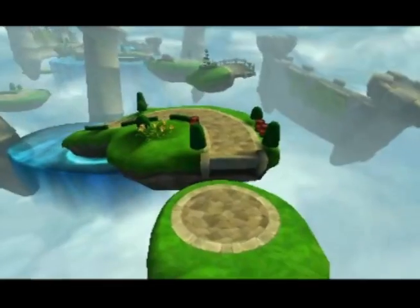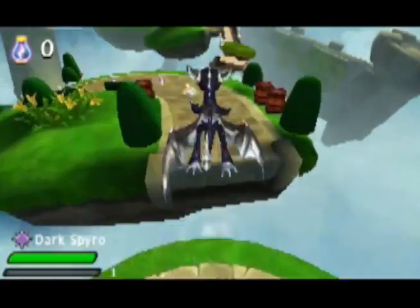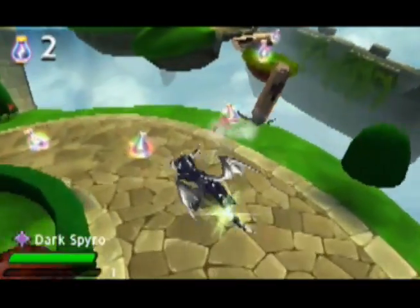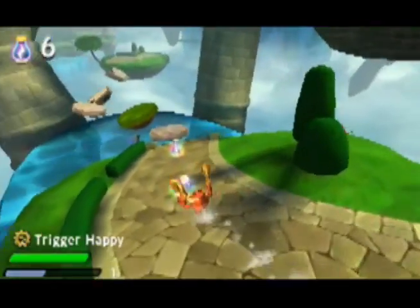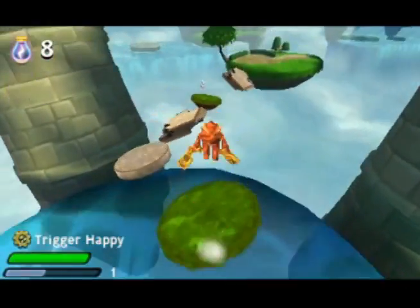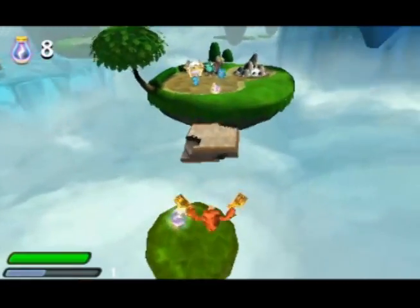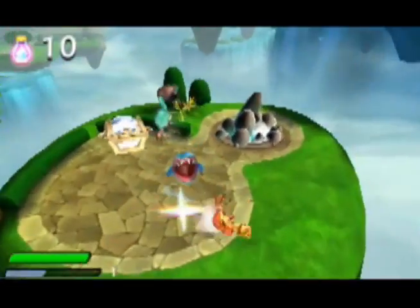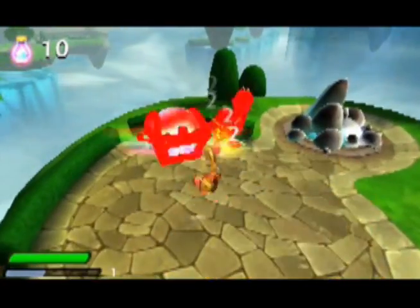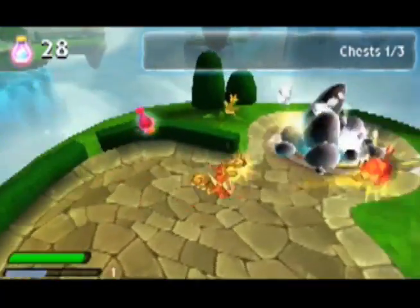We try to present the player with choices at every turn. We show off objectives like rescuing poor old Beaufort, but we give the player the choice on how to pursue them. Here's a great example of the moment-to-moment choice we offer. I want to take on some tricky platforming, so I'm going to swap to Trigger Happy with a tap to the touch screen. His speed and agility will let me bound over these platforms with ease. Every player gets to choose which Skylanders they bring into an environment, then they get to choose when to swap them in for a fight.